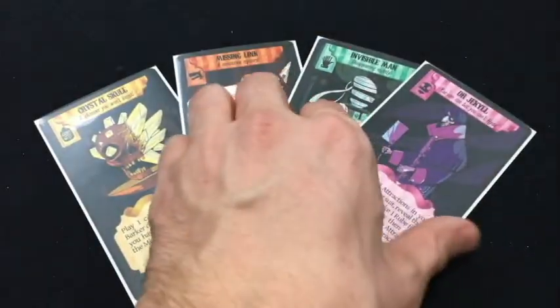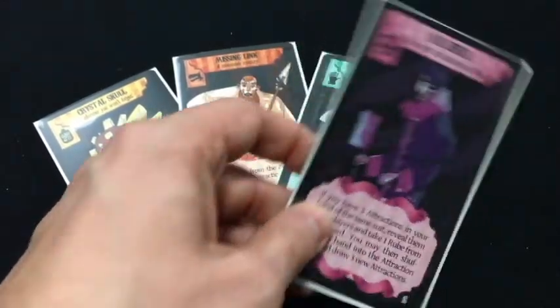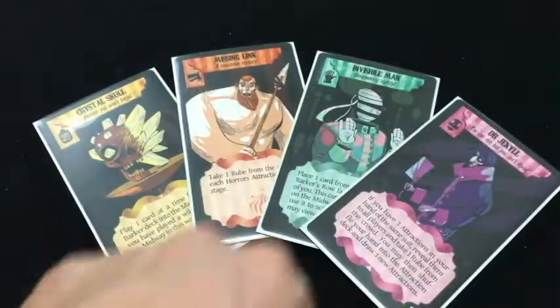Barker's Row was on Kickstarter about a year ago. I picked it up there from Overworld Games. You play the role of a barker attracting rubes to your carnival to watch your attractions. What drew me to it initially is the art — the art in this game is fantastic. Also, I'm a sucker for components, and this game has fantastic components. Overall, the theme on this game is fantastic.